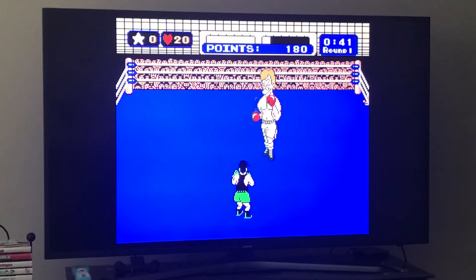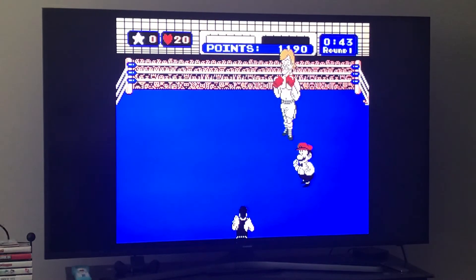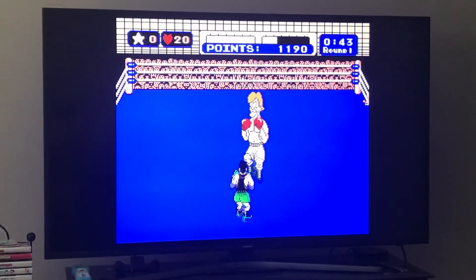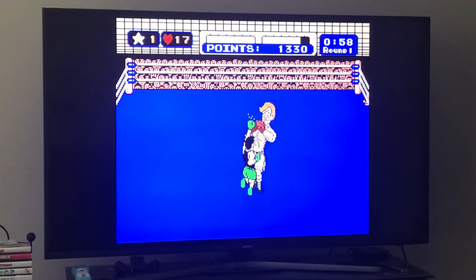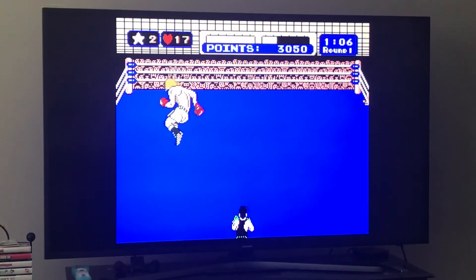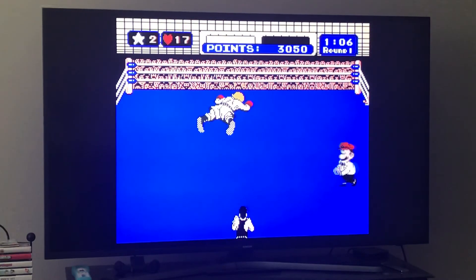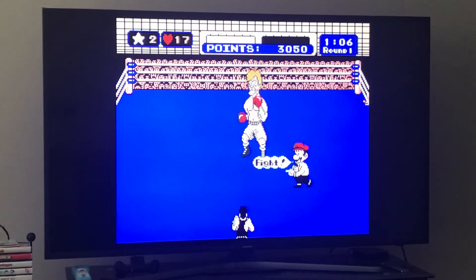Then when he charges you, punch him right when he charges to knock him down. He's going to get up on number one — if you do it early enough, he'll stay down. Now we're going to alternate where his guard is until we get two stars. As soon as you get the second star, use a star punch holding down-start. He's going to get up on number one, and if any opponent gets up on number one, the star punch will knock him down.